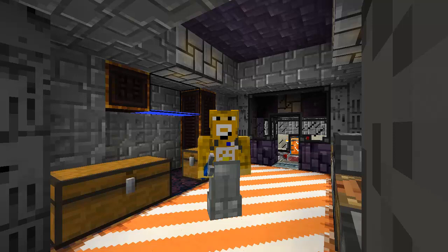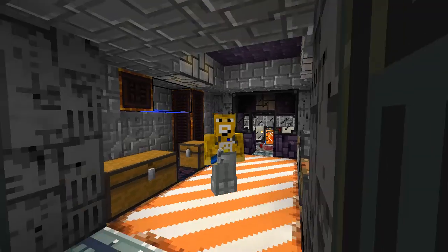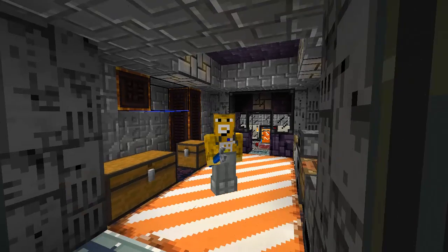Hello everyone, FunctionX here. Welcome back to Crash Landing, a map pack on the Feed the Beast launcher written by Iskandar. We're in version 1.1.2 and we're going to pick up right where we left off in the previous episode, which was about to craft that grinder. So let's get started.